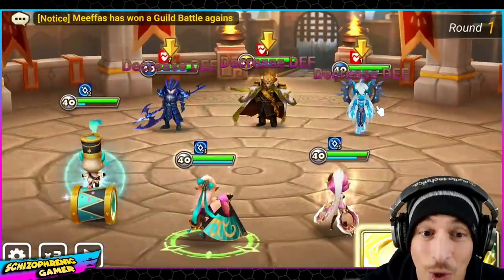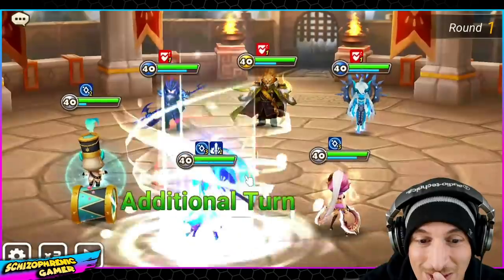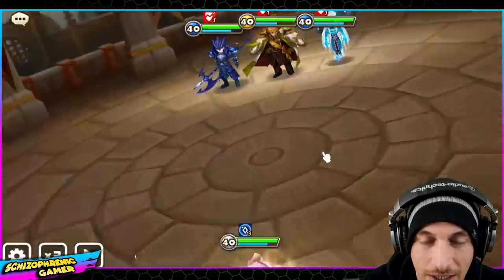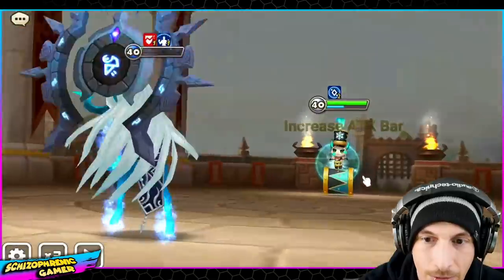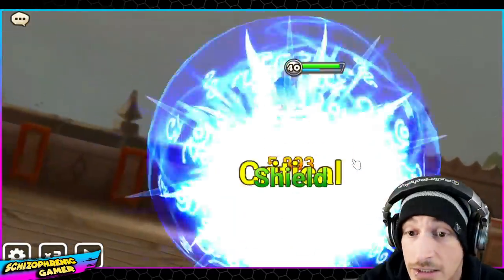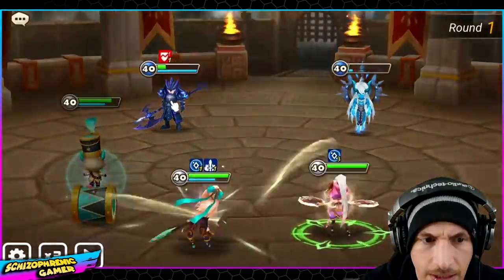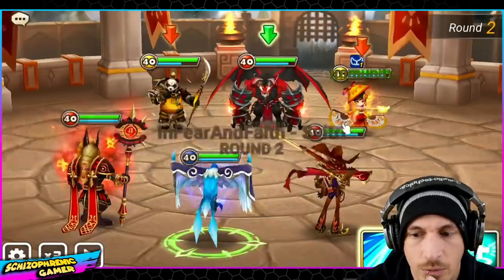Nothing to — oh, they are so slow. Okay, let's do a Lightning Flush onto you. They did steal a turn, even though she boosted the attack gauge. They did steal turn. So that was an easy one.